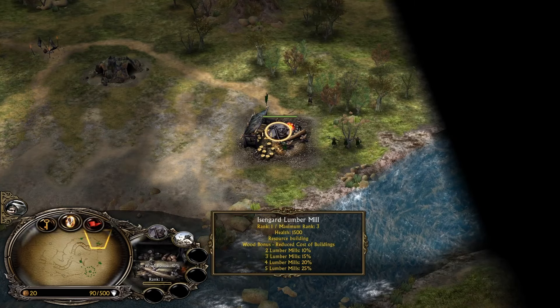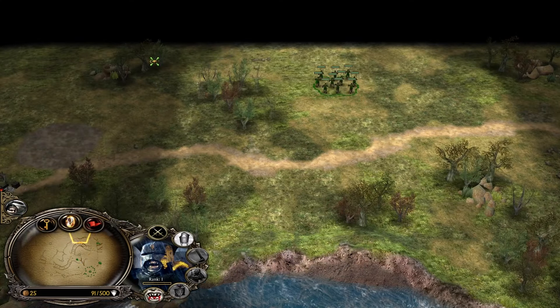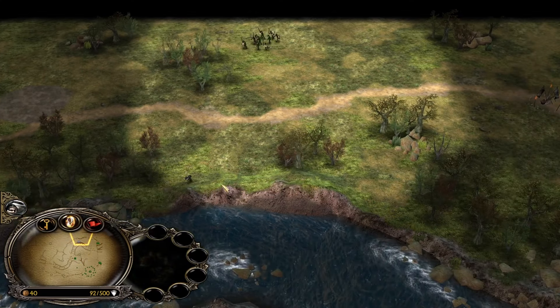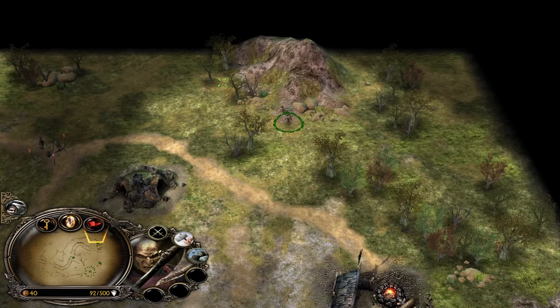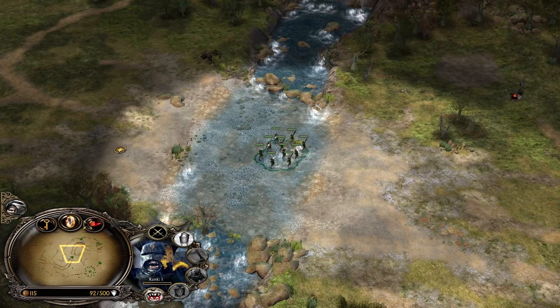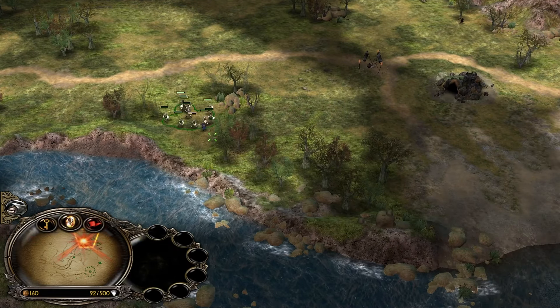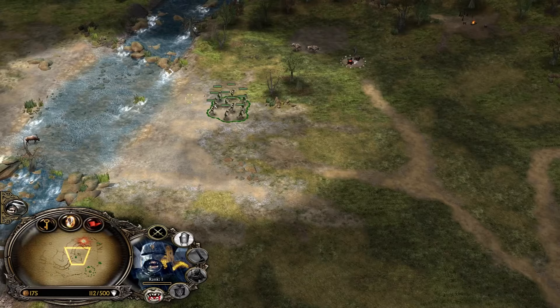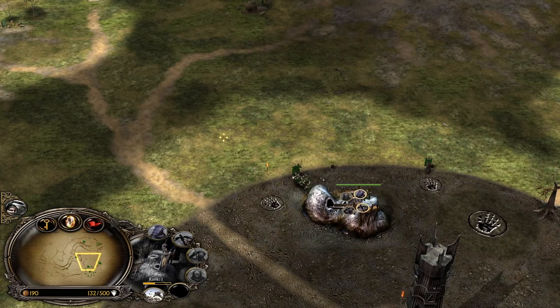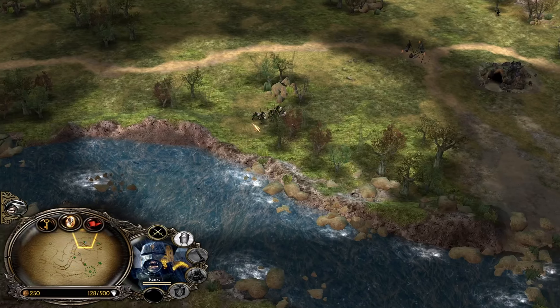Moving one worker up to scout - maybe there are some peasants. I see a Hobbit. Let's chase the Hobbit - any peasants? No peasants there, nothing in the middle. Let's go back. The Hobbit is annoying. Dealing damage - let's get some more Uruks, why not?